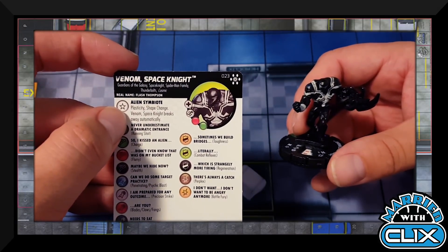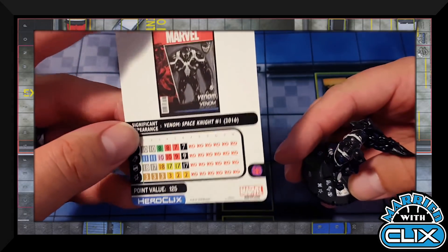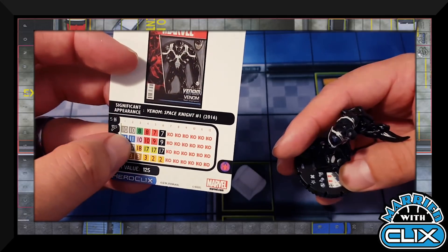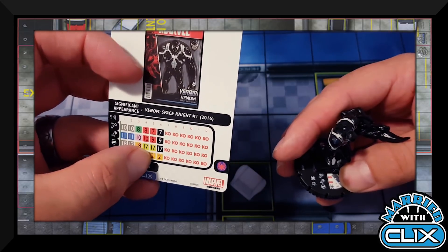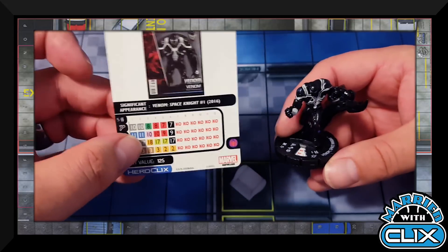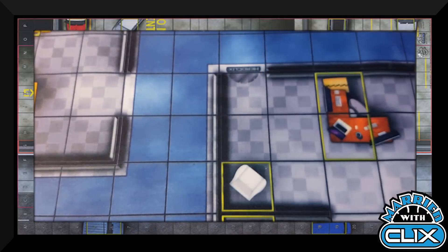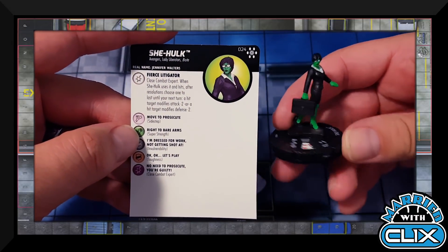Venom Space Knight has Guardians of the Galaxy, Space Knight, Spider-Man Family, Thunderbolts, and Cosmic keywords. He ignores elevated and hindering terrain for movement. The Alien Symbiote trait gives him Plasticity, Shape Change, and automatic Breakaway. At 125 points with the Spider-Man team ability, he starts with Perplex, has Indomitable, Running Shot into Charge into late-dial Flurry with Regeneration. Also note late-dial Battle Fury — there are two characters that Mind Control in this set; never forget Battle Fury.